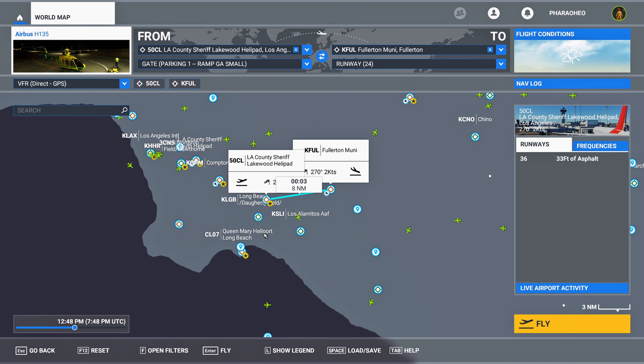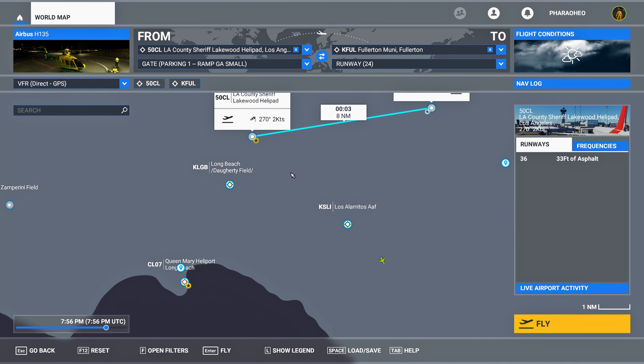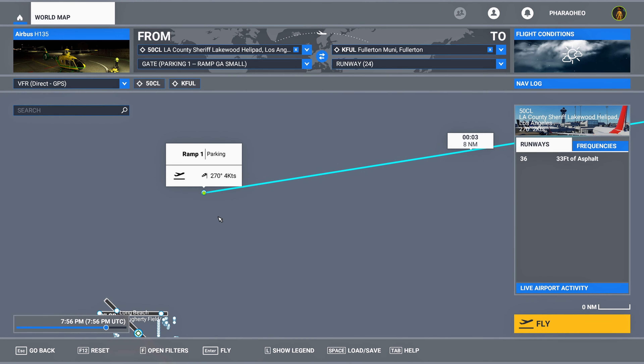We've been supported by the community very well. The helipad I'll be taking off from today is the LA County Sheriff Lakewood helipad 50CL, released by York77 — a great member of our community. This is one of six helipads in his pack, available for free from flightsim.to. We have a special mission today: we need to take a formant from the Los Angeles area to Fullerton airport to keep them safe.